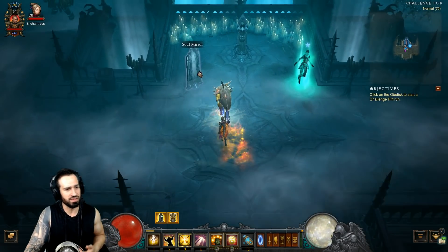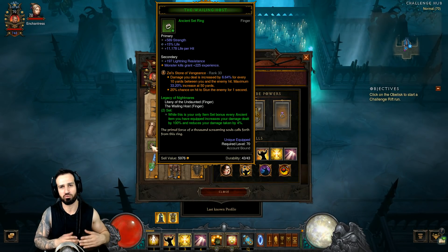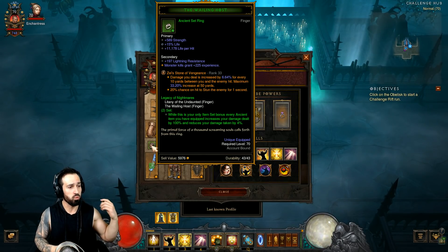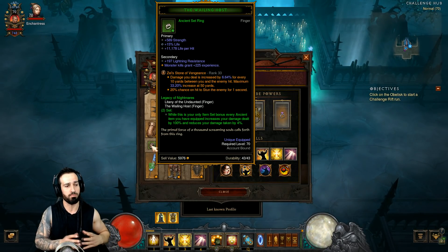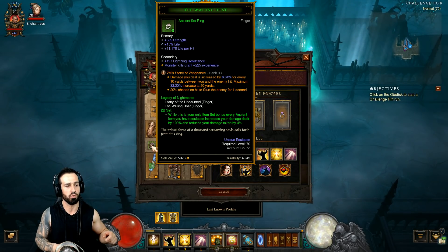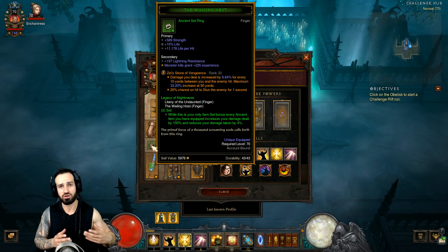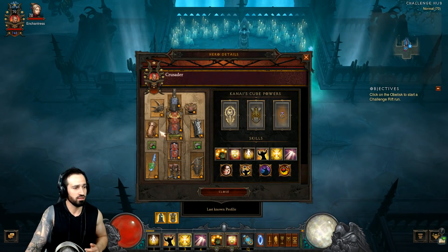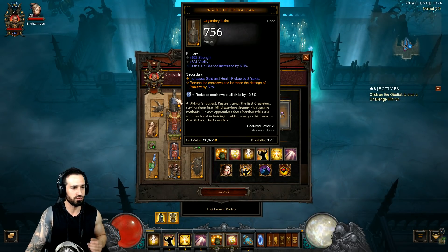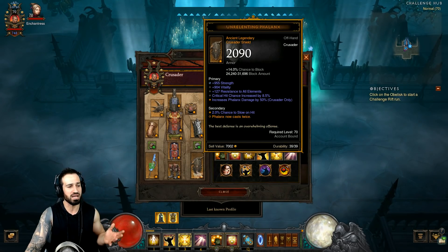It's a Crusader this week — let's have a look at the Soul Mirror. We are using the Legacy of Nightmares set, which is a ring set. While this is your only set item bonus, every Ancient item you have equipped increases your damage dealt by 100% and reduces your damage taken by 4%. So obviously this player is going to have as many Ancients equipped as possible, using some items just for the Legendary stat bonuses, and this does a hell of a lot of damage.